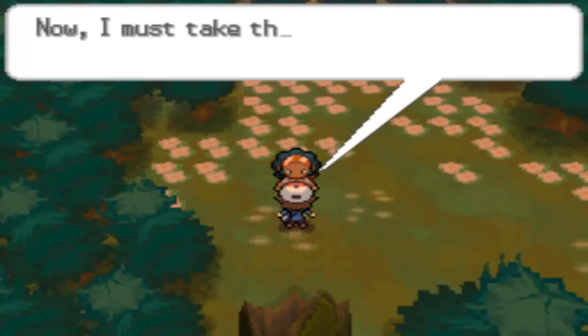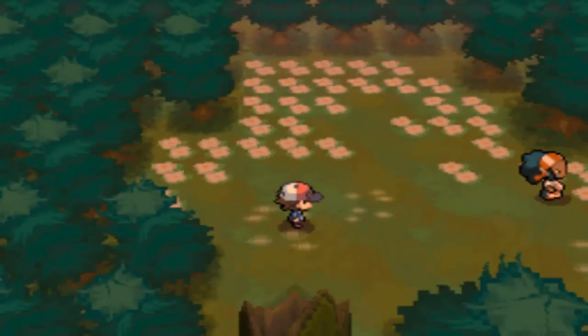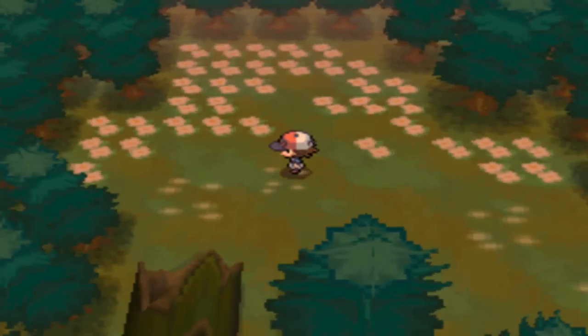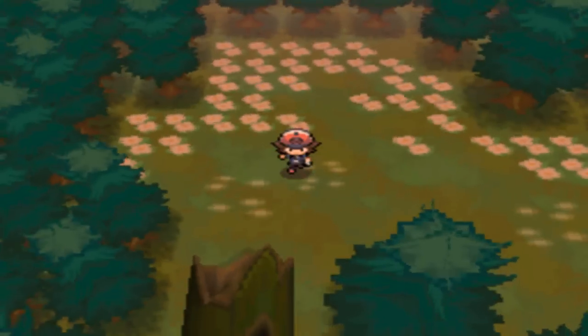Lenora rewards us with a Moonstone because we went through so much trouble to get her fossil back - certain Pokemon evolve with the Moonstone. Lenora leaves and that's pretty much it. This has been a long adventure through the forest. Comment, rate, subscribe and I'll see you next episode!